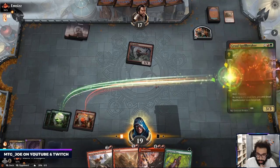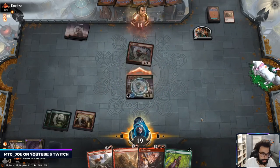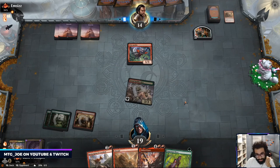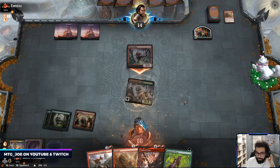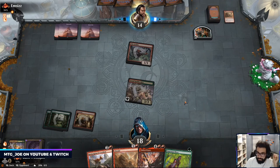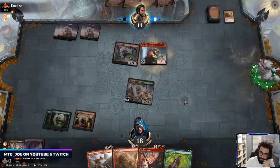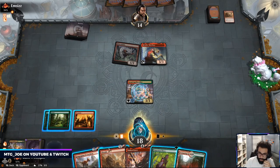I think again here we just go haste. I got a little too loose on that line there. Okay Braids off here, because now I can go Abrade this, play elf, and then next turn Ember Cleave.